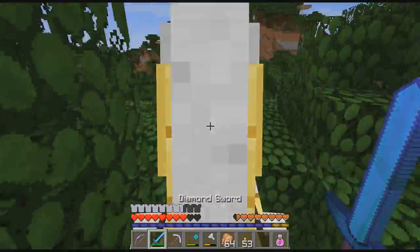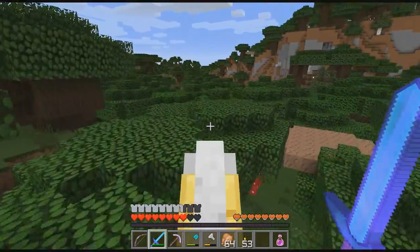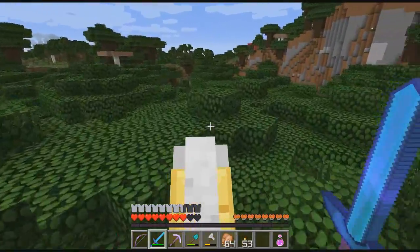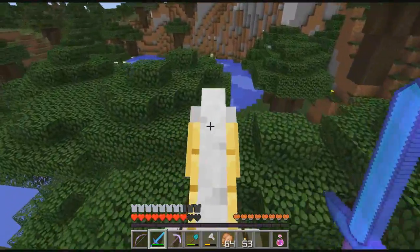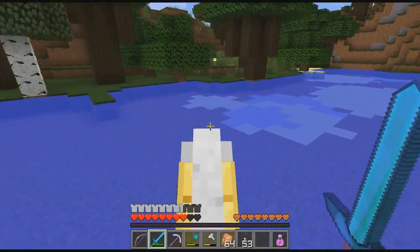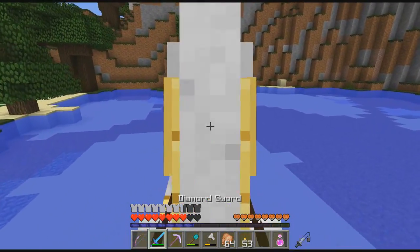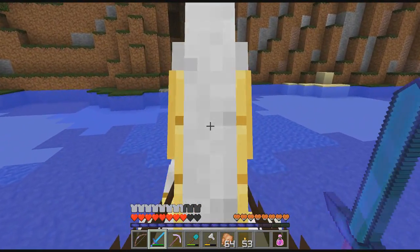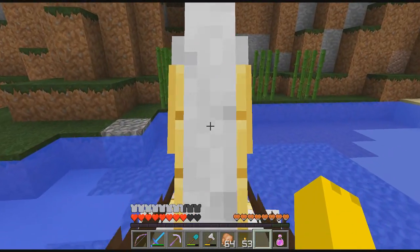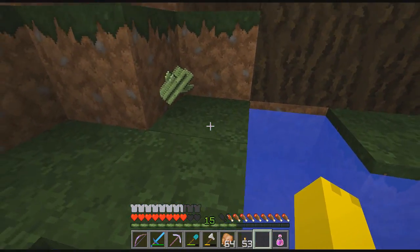I think eventually I might expand that underground farm and maybe add a sugarcane section, since I used all my sugarcane doing this. I'm going to go ahead and head back, grab some sugarcane right here actually — luckily — and get that compass, then head back over to the village and buy the rest of the stuff that I need. I'll be back in a little bit.